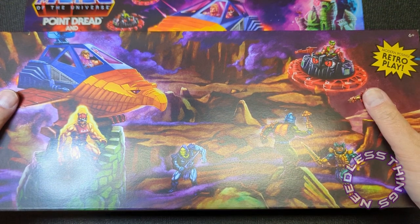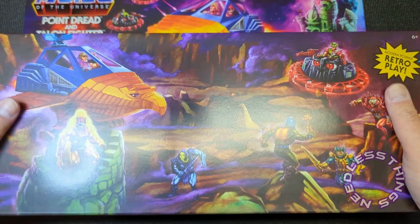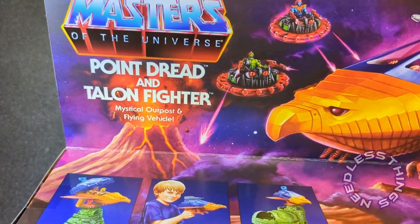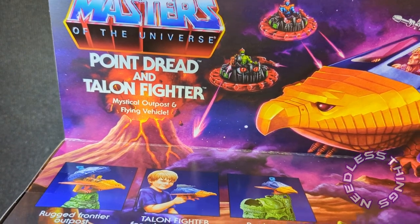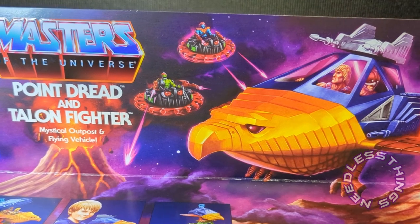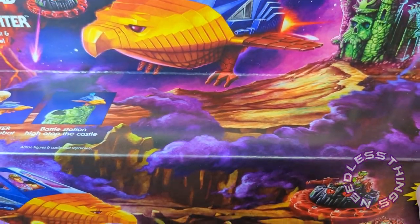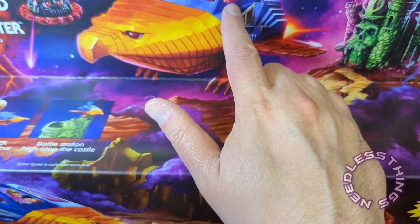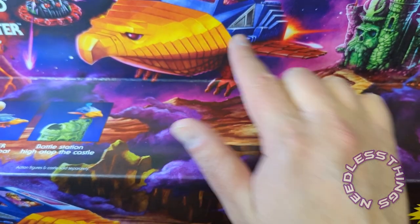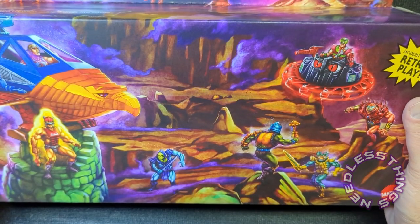Hey Phantom Maniacs, welcome to the newest unboxing here on the Needless Things YouTube channel. Today we are looking at the Masters of the Universe Origins Point Dread and Talon Fighter — Mystical Outpost and Flying Vehicle. Look at those Rotons just flying around up there carrying Faker and Trap Jaw. This art is incredible. Zodac and He-Man are both in the Talon Fighter — is this a two-seater? I didn't know that.